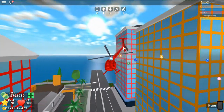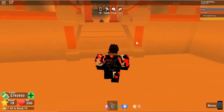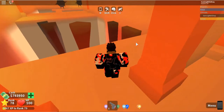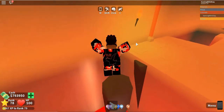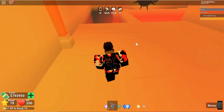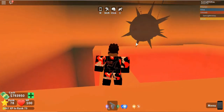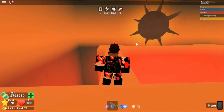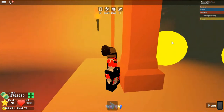The first thing you need to do obviously is go to the pyramid. Okay, so we made it. Now we've got to click these obstacles — there are multiple going down.